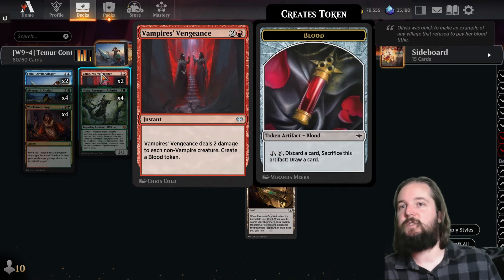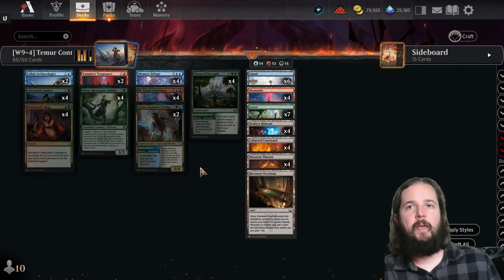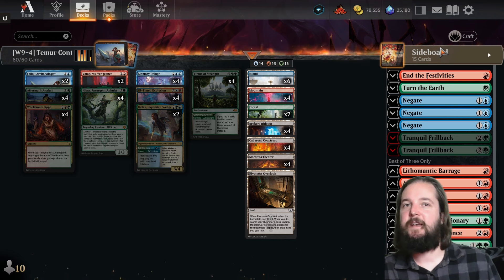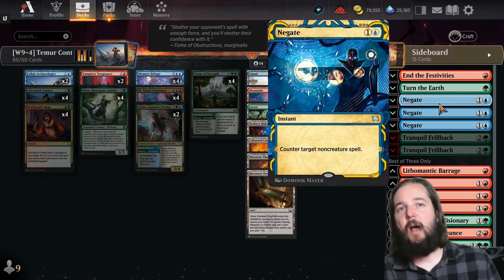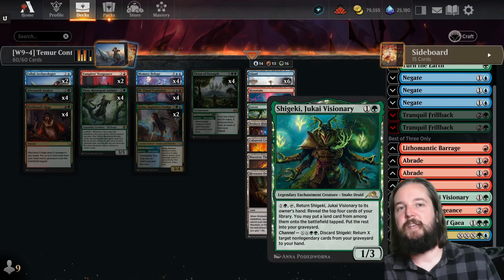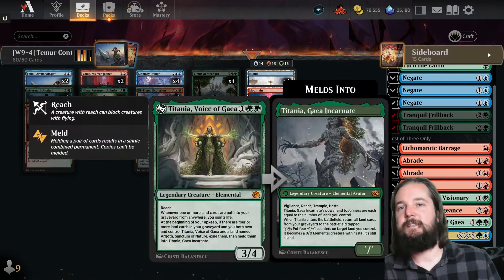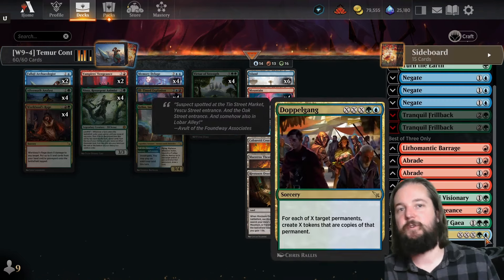As far as the sideboard goes, it's a little bit all over the place in my opinion: one copy of In the Festivities, one copy of Turn the Earth, three copies of Negate, two copies of Tranquil Frillback, a Lithomanic Barrage, three copies of Rebraid, one Shigeki Jukai Visionary, the third copy of Vampire's Vengeance in the sideboard, Titania Voice of Gaia, and then a single copy of Doppelgang as an alternative win.